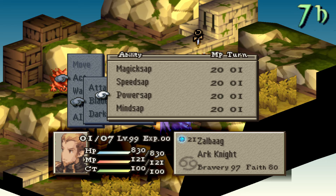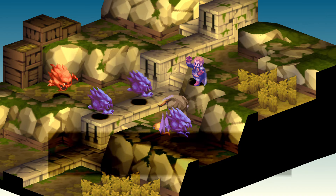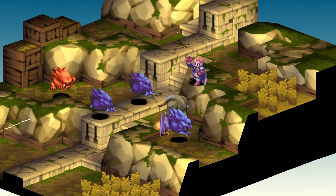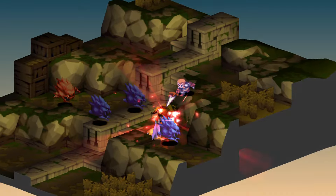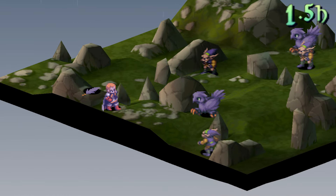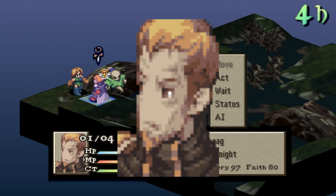For third place, I have to give it to Base Zalbag. He isn't bad by any means and has the best reaction and support abilities, but to me he just isn't as good as the other two left on this list. Which takes us to the second spot: Lucavi Zalbag, or Zombag. He's just better than Base Zalbag in all areas stat-wise, and even comes with Bloodsuck. Too bad his face looks like it caught on fire and somebody put it out with an axe.